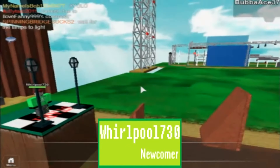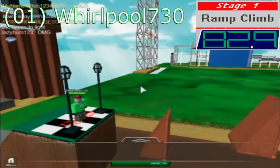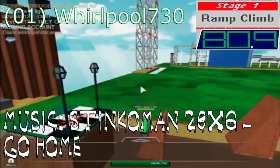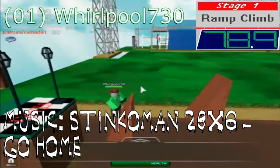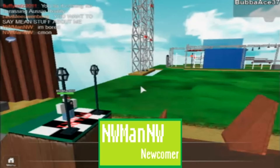Alright, let's get started. Kicking off the tournament is newcomer Whirlpool 730. 100 competitors again — the first 30 will attempt the first stage. 85 seconds, and he fails — doesn't even get to the second ramp. Next up is Ninja Warrior Man Ninja Warrior.